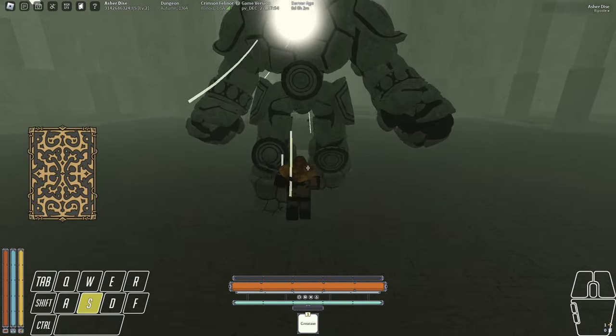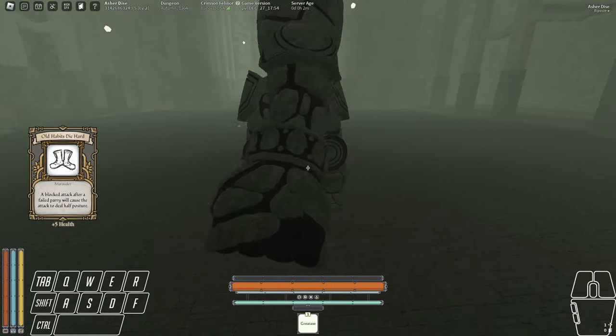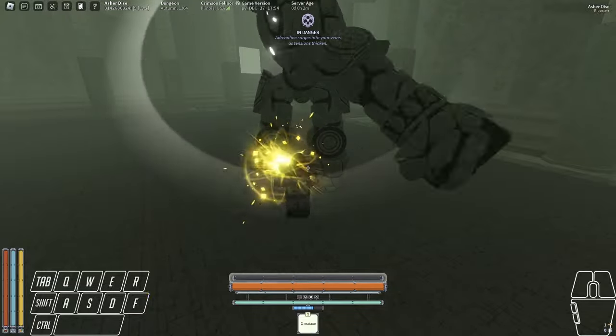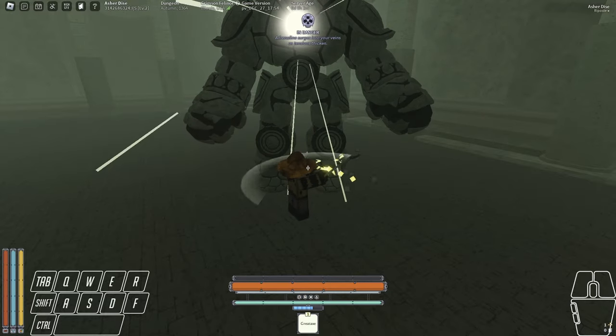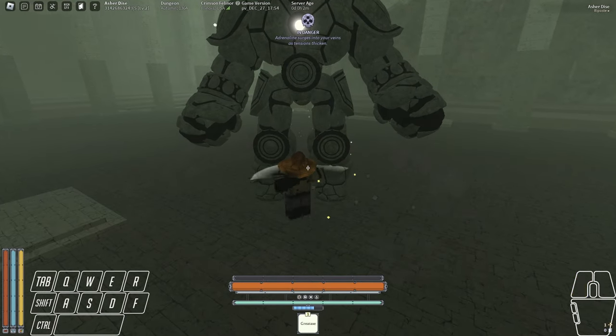The next trial is the golem. Make sure to dodge his beam because it does a lot of damage. When he starts swinging his arm in a circle, spam F half a second after you hear the second swing. If he shoots a beam, try to create some distance to prevent his ragdoll attack.